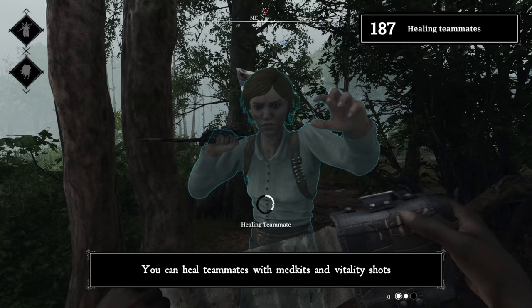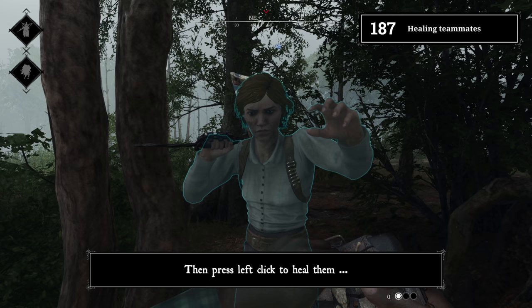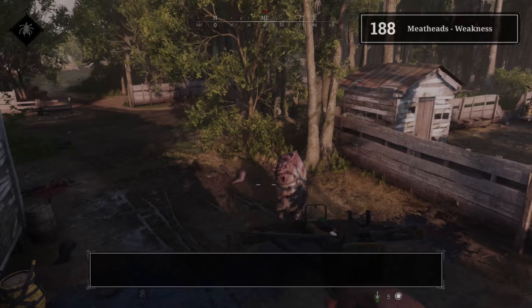Tip 187: Healing teammates. You can heal teammates with medkits and vitality shots. On PC, right-click, wait for the animation to change, then press left-click to heal them while you still hold right-click.